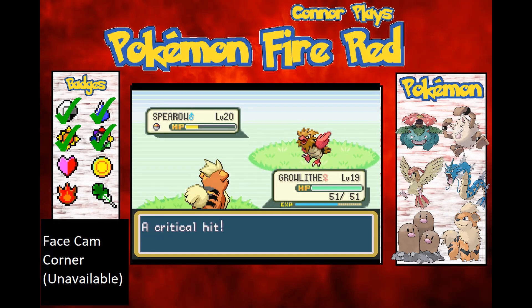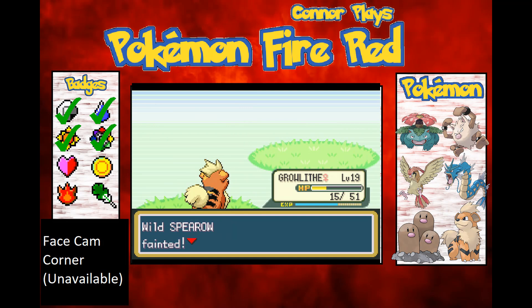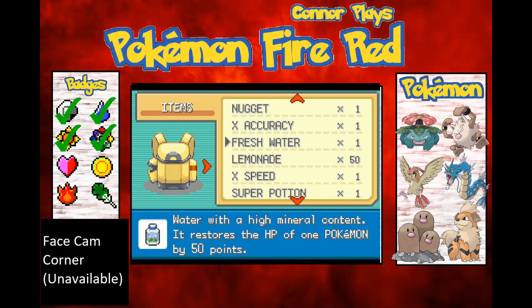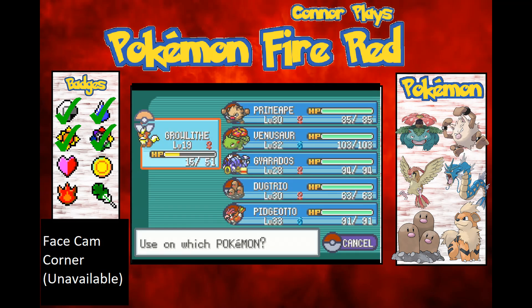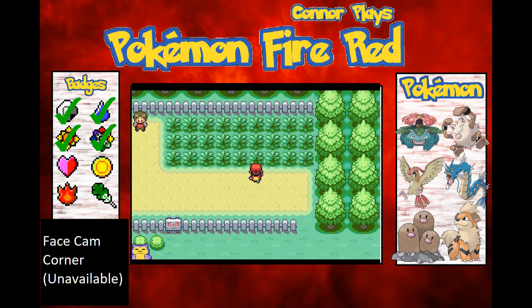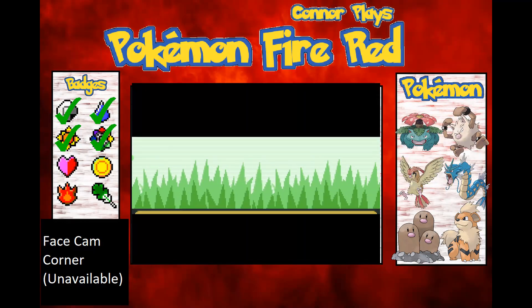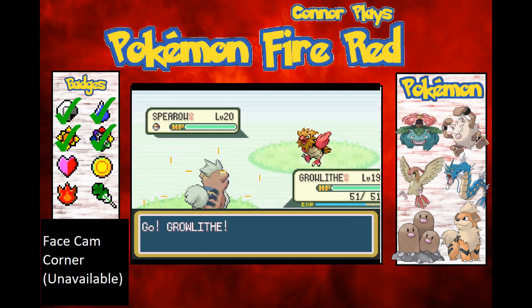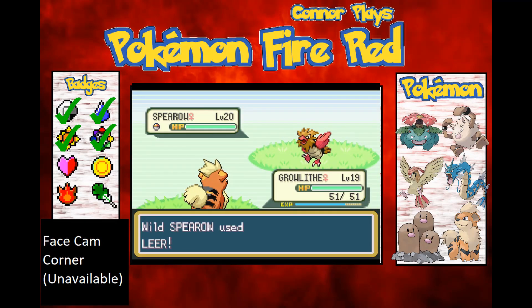Got a crit — nice one! Fury Attack, nine damage each hit. Don't hit me five times please. Okay, good. I could have fainted if it hit me five times and got a crit on one of them — definitely a cause for concern. I need to get some more Fresh Waters. Come on Doduo, are you going to appear for me? Or are they Leaf Green exclusive? I should really research this stuff.